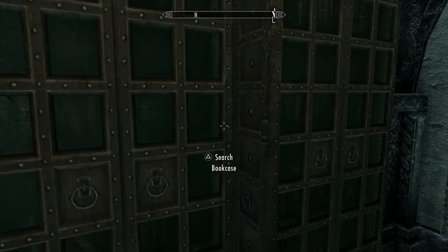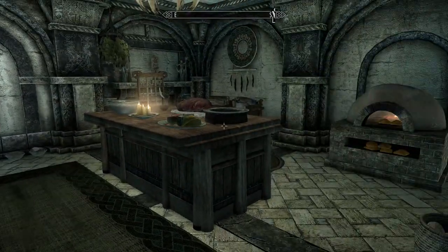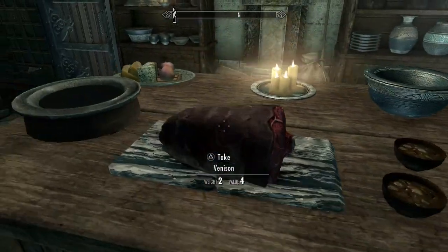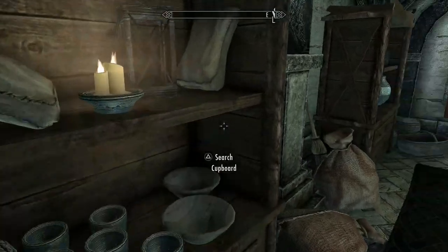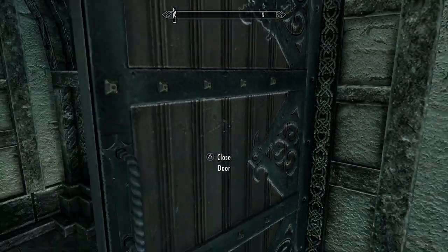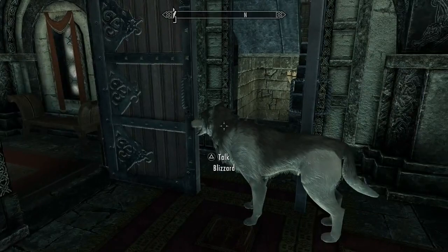Bookcase, bookcase. Let's go through this door first — we've got our kitchen prep area. Search the knapsack — nothing too crazy. We can take all of this food, which is excellent. We've got our oven for cooking — that's not terrible.